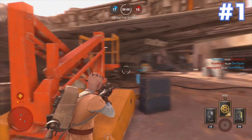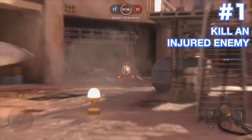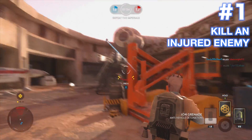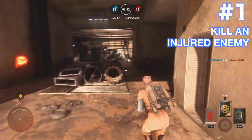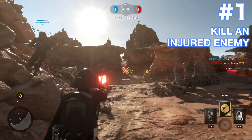And finally, the number one thing you can do with an Ion Grenade: Kill an injured enemy. It's satisfying and it's trollific. Why waste your time chasing down that guy hiding in cover if you can be moving on to the next target?